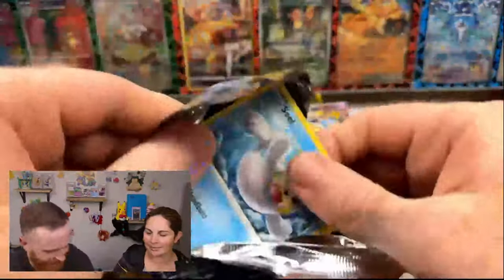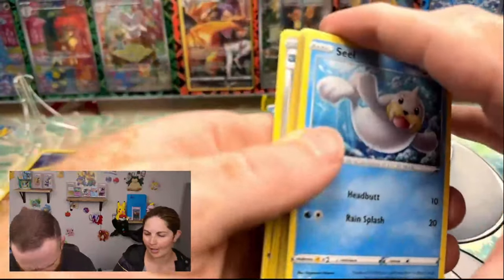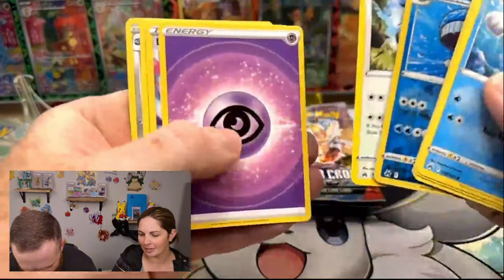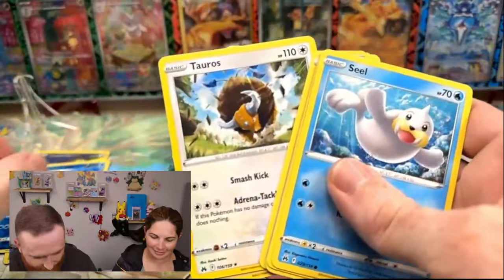Oh man, I just opened up a booster box the other day, and guess what I got? Everything — 16 hits with one Hyper Rare and one SIR. A Whale Lord? You went to the back, didn't you? Yeah, for some reason. I mean, it's hard to go back and forth too. I don't know why I put that in there.